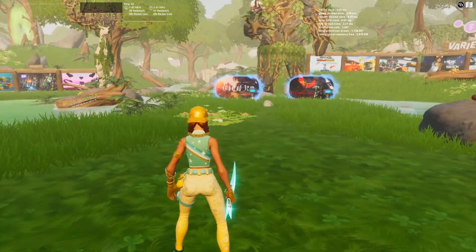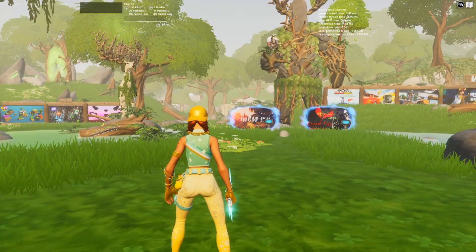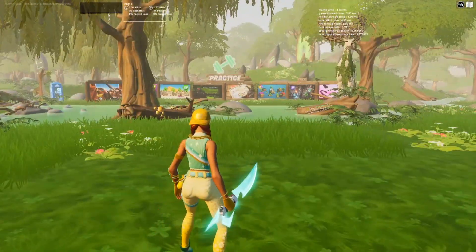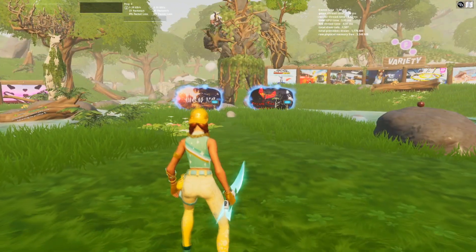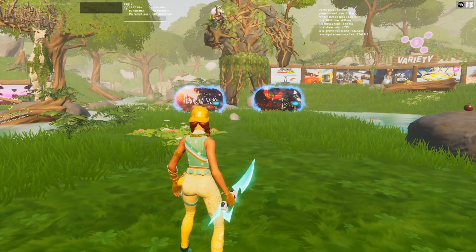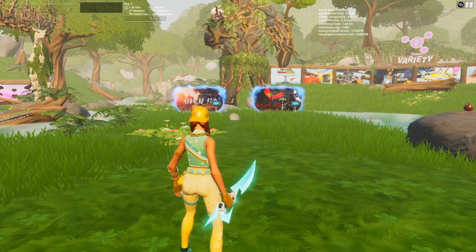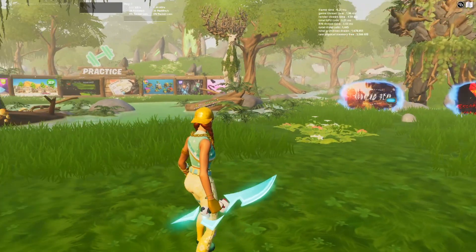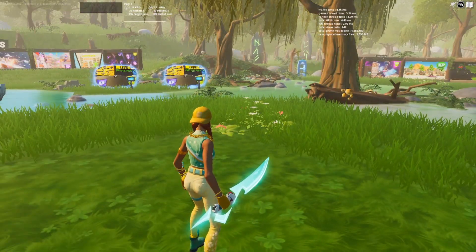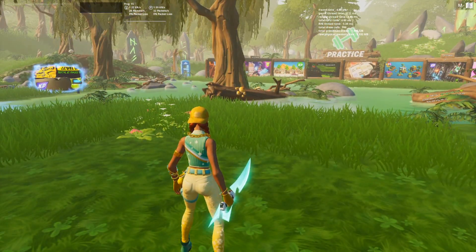On this side you're getting 4K, and over there another 4K — so in total you're getting a decent amount of XP on each portal. Then go back to the main lobby and come back in for another round — 4K on this side again, 4K on the other side. I would definitely take advantage of this one because they're cracking down on XP glitches and patching them fast. Get the most out of it while you can. This has been Invoke — hope you guys have a wonderful day and I'll catch you in the next one.